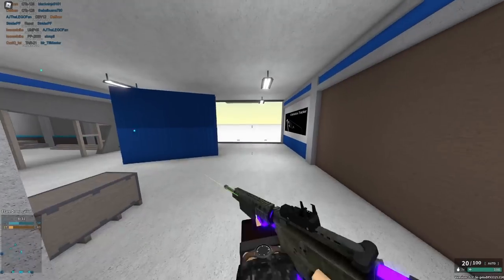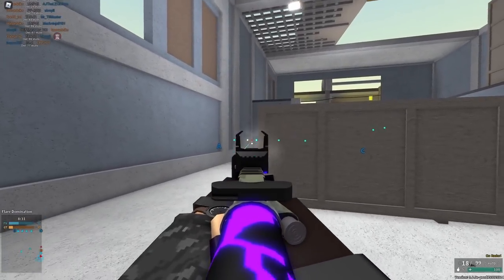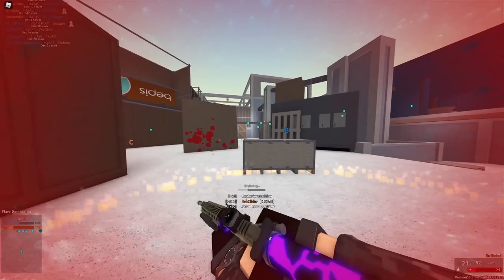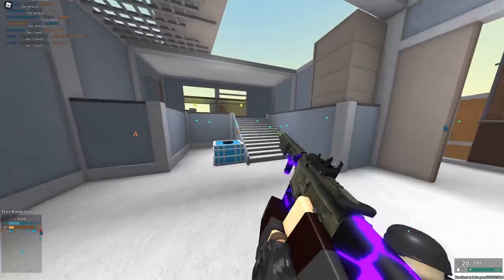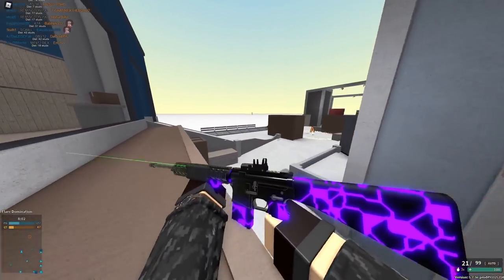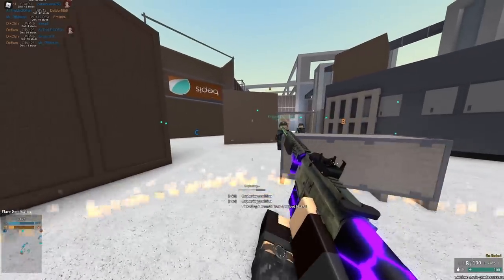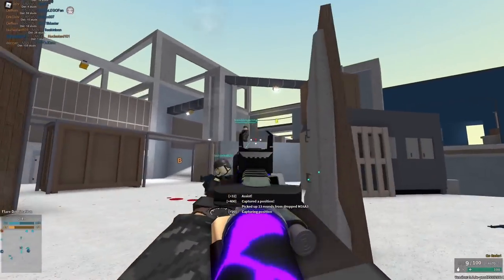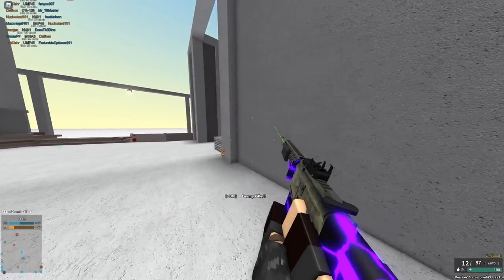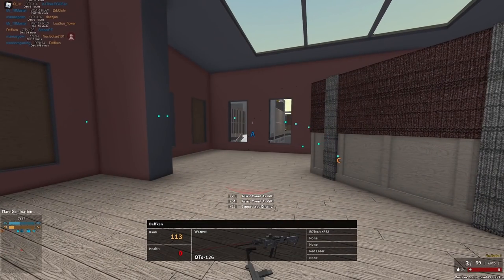Next up is the M16A3. Last update this was by far a 5 out of 5, but because they changed the recoil again, I'm going to give it a 4 out of 5. Last update it had basically no recoil — they removed the .223 Xtendomag and then gave it no recoil, and then it became super broken, and then they removed the no recoil. It's still really accurate if you're good with it, and with Hollowpoint it's really great. Last update it was a 5 out of 5, now it's a 4 out of 5. Still one of the better assault rifles in the game — but SCAR-L and SCAR-L 9mm is so cracked.